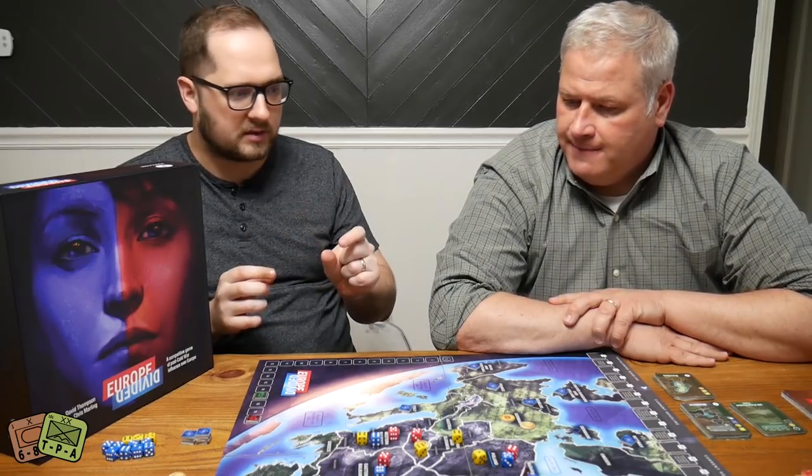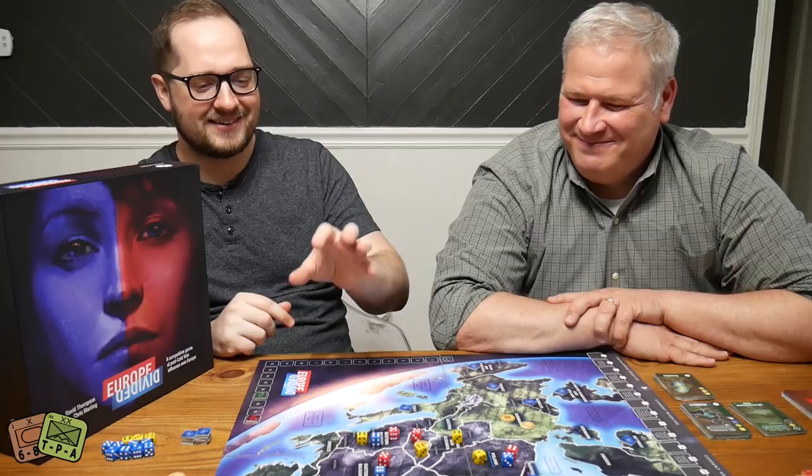One side plays NATO and the EU. NATO is the more military side — your armies have a military symbol and you've got blue NATO influence dice. They also control the EU, which is more economic and social policy, using yellow dice. The other player plays resurgent Russia, with all red army pieces and red dice.